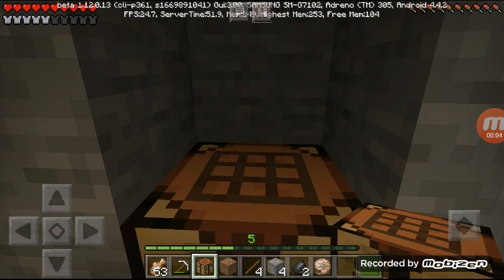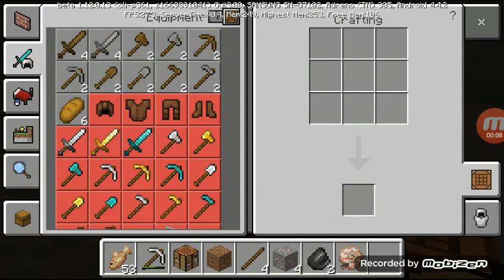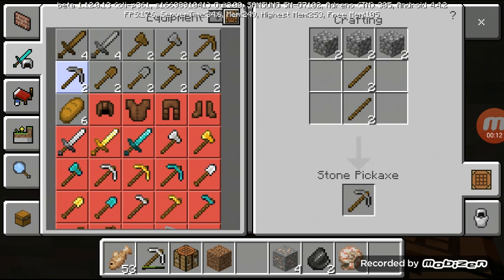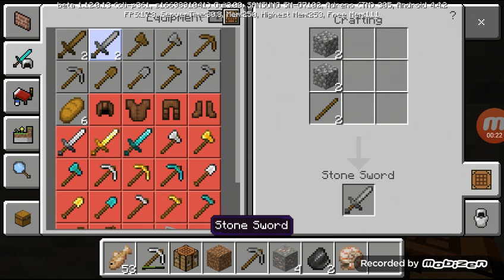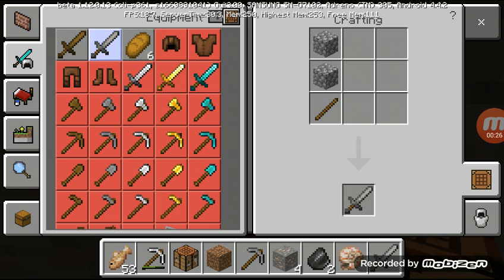Hello guys, this is Emu Gaming. I'm going to show you how to make a pickaxe. So this is a pickaxe, and I'm going to show you a stone pickaxe. Here we go — you need three cobblestones and two sticks. So I've got a stone pickaxe.